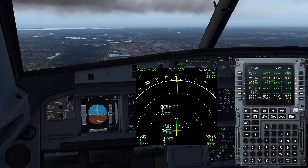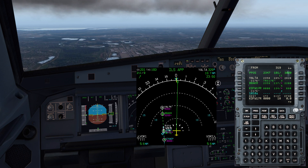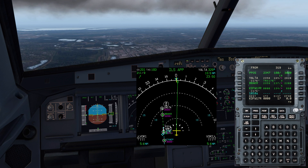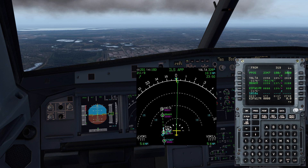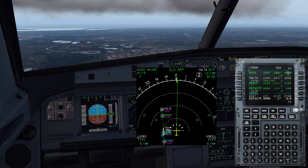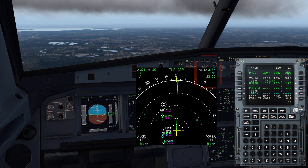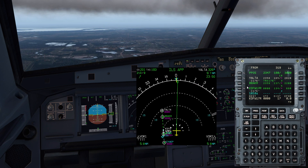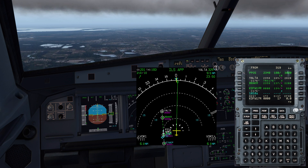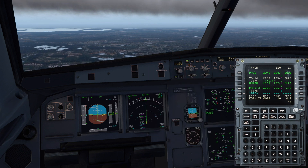Once I did that, I've recycled the FMGC to show the current waypoint as YALTA, which matches our approach fix. Make sure after you put in the approach and after you're on a downwind, check the top right corner — this is the current fix. We want to make sure it matches our approach fix. If you still have something from the departure like LARN, which was from the departure procedure, clear that out and make sure you're showing YALTA on your approach.